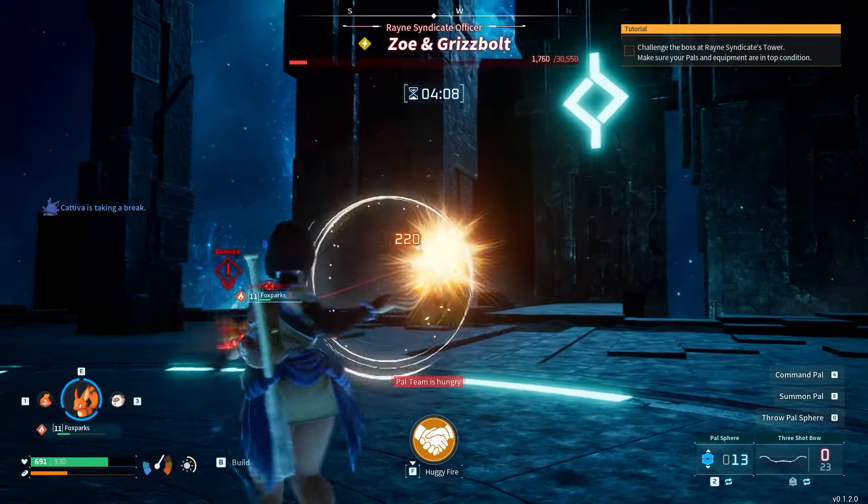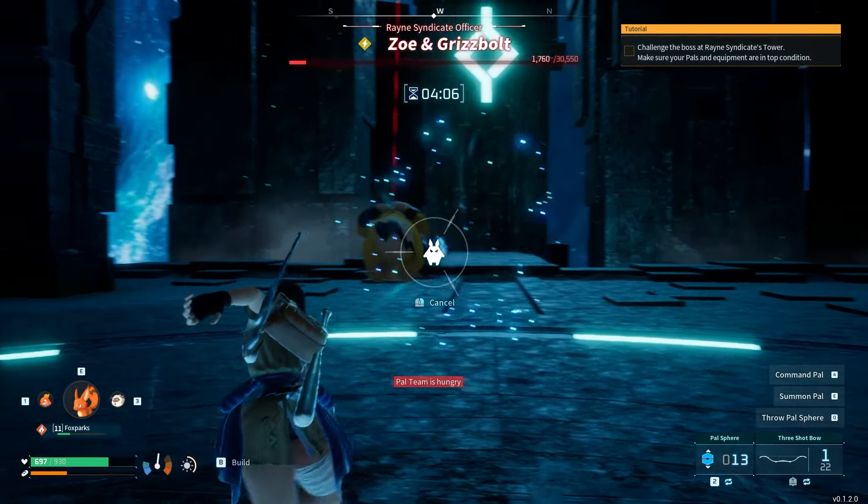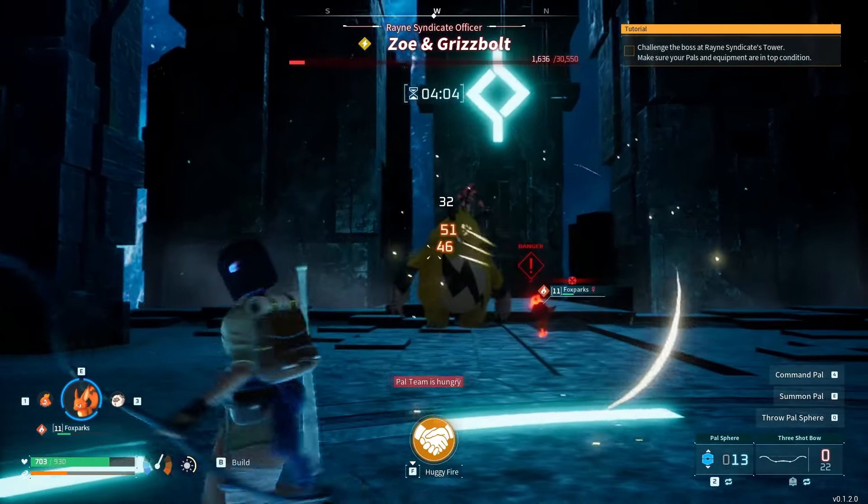If any of his abilities are cast on your pal, you can return your pal and then resummon him. This is especially effective on the laser attack.